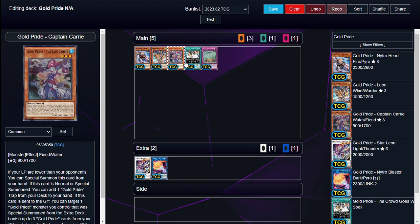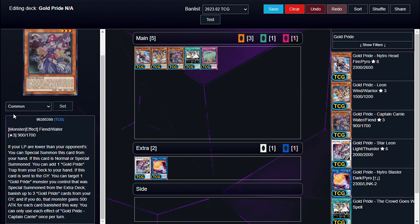But they all have a unifying effect. The cards in the main deck have a unifying effect where if your life points are lower than your opponent's, you can special summon them from your hand.